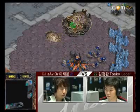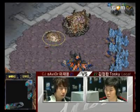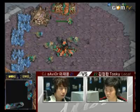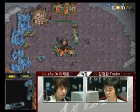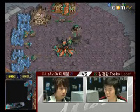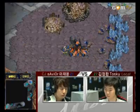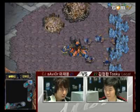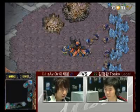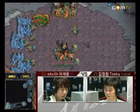It looks like Savior is going to do a similar build to what he did last time; however, he will get the pool and the extractor on 12. This build is more economical and safer than the build we see 2Sky doing. So it looks like Savior has pretty much predicted that 2Sky is going to go for a very aggressive build this time — probably not willing to lose in the same way he did last time, and hoping that maybe Savior will get confident enough to go hatchery first. However, Savior is doing a pretty middle-of-the-road build.